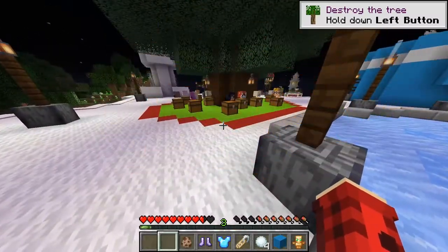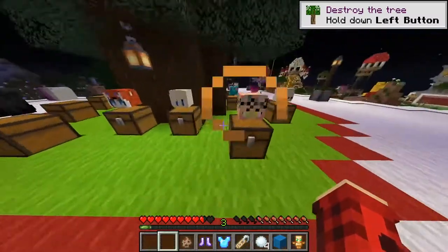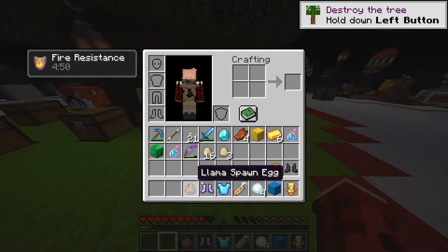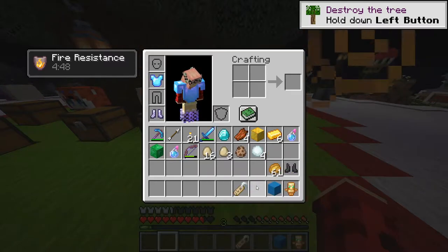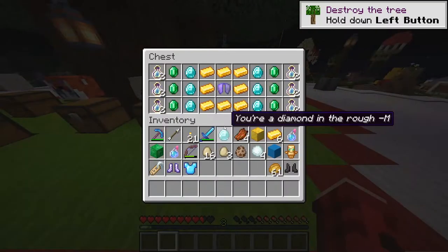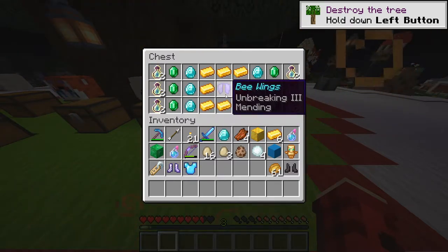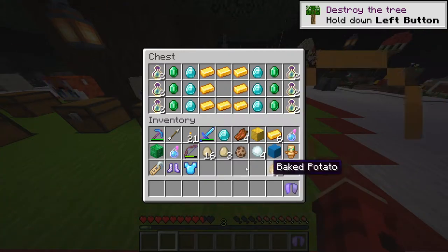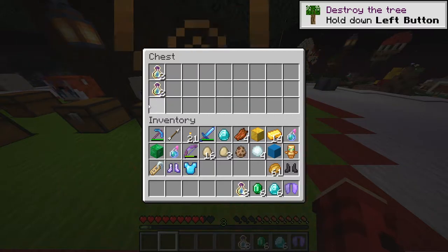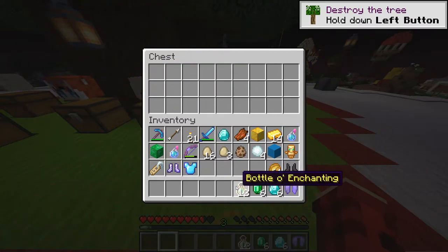And now it's time for some presents. Our name is right here — this is my head. Let's see what we get as some presents. We already got a few gifts today, but presents always make it a good time. Oh my gosh — we get bee wings! We get elytras! We get some diamonds. And we also get some bottles of enchant as well, so that'll come in handy when we need to get some levels.